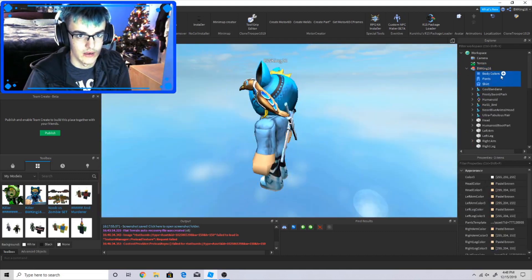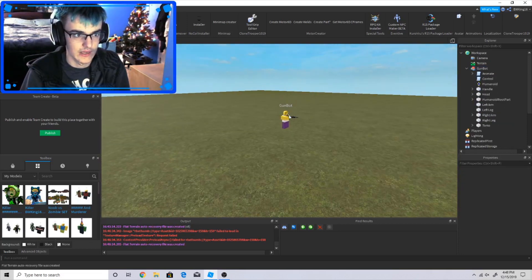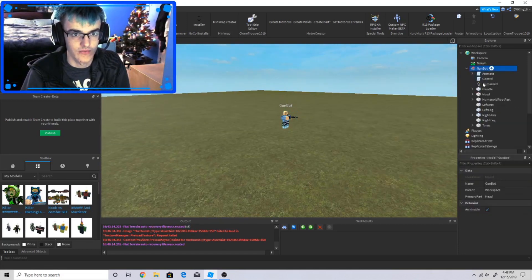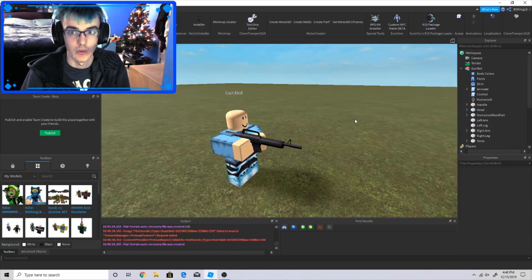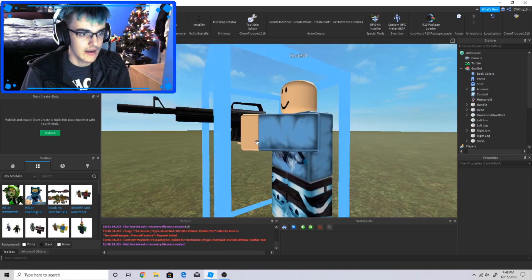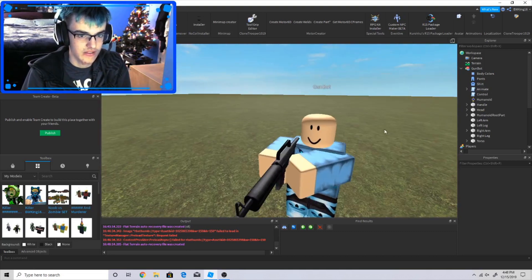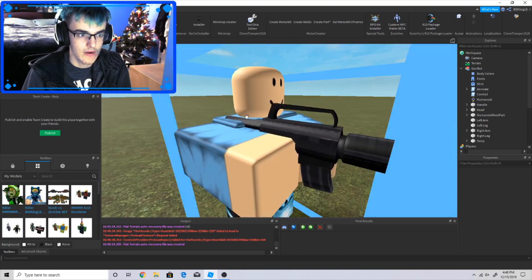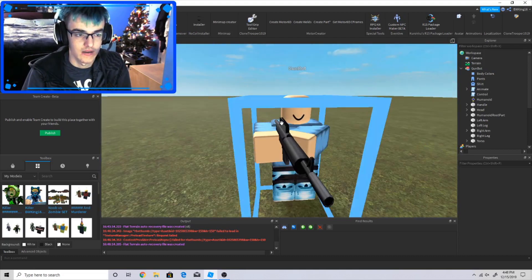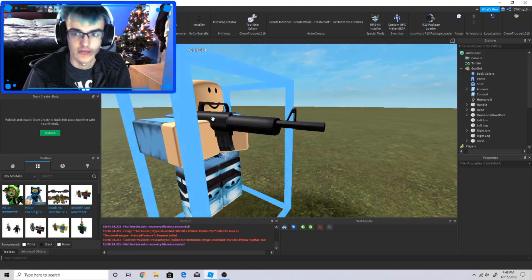I'm going to copy everything. It's a tutorial, so nothing too difficult. Just copy everything you need — the gun stuff — and boom, you've got this guy. Now, how do we make this guy's gun look like something? We've already got the shirt, pants, and stuff like that, so how do we customize the gun?